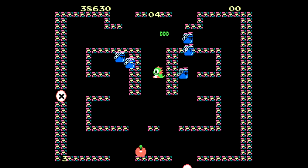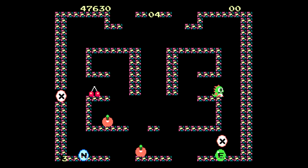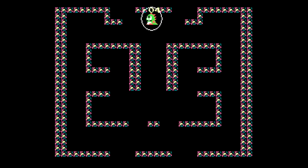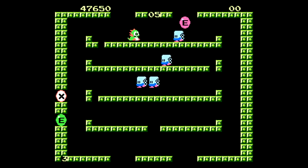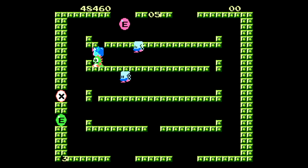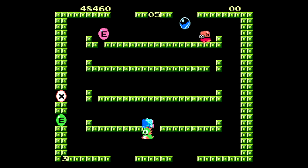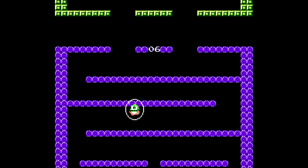Another thing you can do is bunch enemies together into a big cluster inside the bubbles. Popping this big group of them gives you a ton of extra points, as well as usually summoning a letter or two that spells out the word EXTEND — just overall one of the weirdest words for a bonus. I guess 'extend' as in an extended life or an extra life, because that's what you get rewarded if you're able to spell out the word. You also automatically complete whatever stage you're on when you get that last letter.